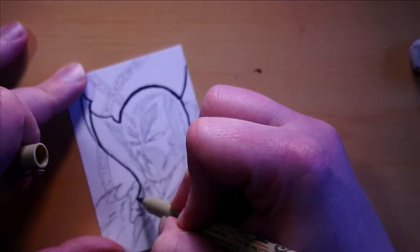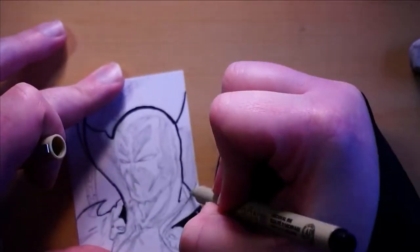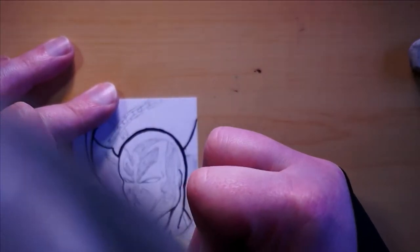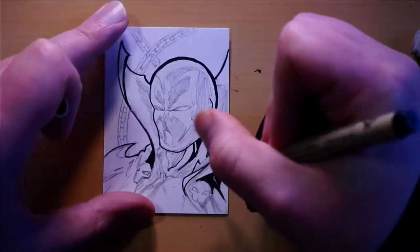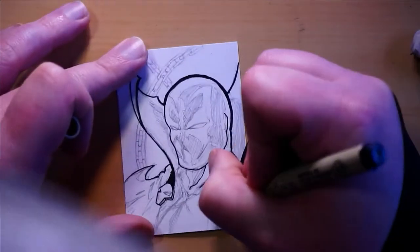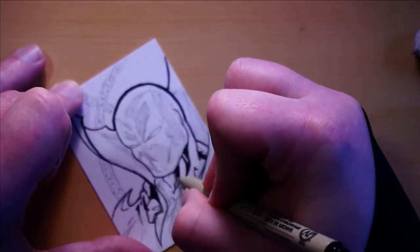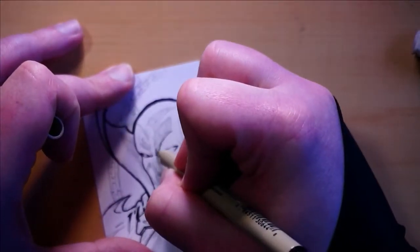If you guys don't know who those characters are or what those versions look like, go ahead and go to Google and check it out after this video. So here I am, I'm starting the inking process. I actually screwed up with the top of the head — I went a little too thick with the line — but it actually ended up kind of working for me. Because this is a comic sketch card, it gives a little bit more of a toony feel when you give it a thicker line. I'm trying really hard to practice a lot of my line weights on a lot of these pieces, and that's one of the things I try to work on with every piece.